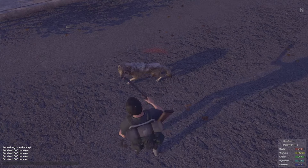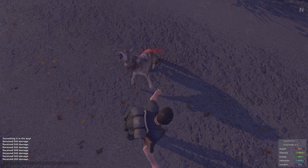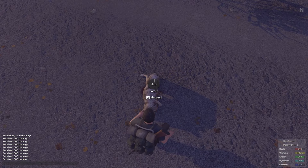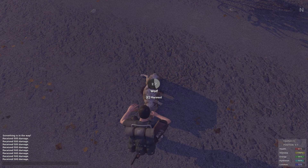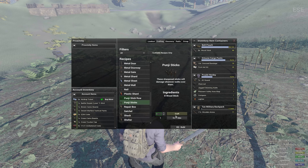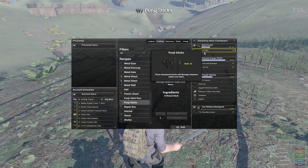Wolf run speed was reverted to the original setting. At one time we could outrun wolves as I recall, however I didn't test the actual speed to see if that adjustment goes back as far as early alpha days when we could outrun them. Punchy sticks received a little attention in this update to ensure the proper damage is being distributed to both players and zombies.